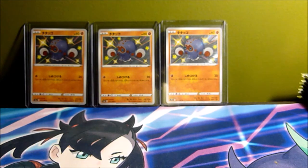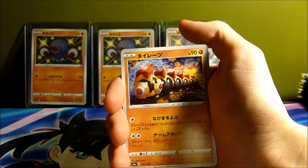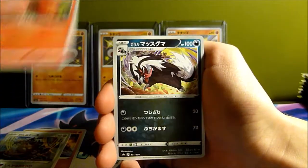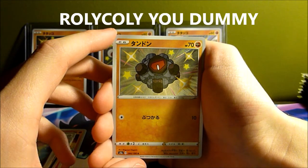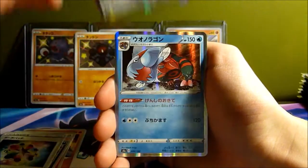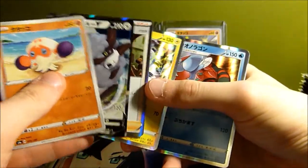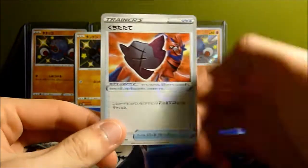So it looks like you get two hollows and a V in every pack. The first hollow slot is where your shiny would be, and the second hollow can be a full art supporter as a bonus. We got our first shiny — it's a new one from Sword and Shield, I can't remember his name. We also got a Duraludon hollow, Dracovish, and a Lapras V — pretty cool.